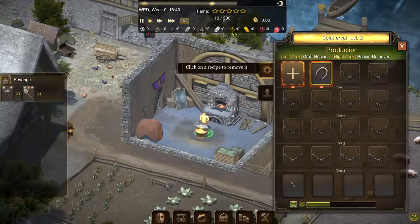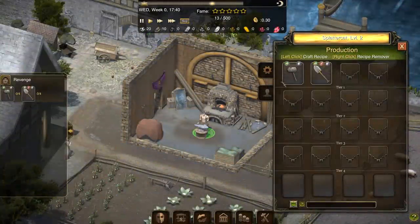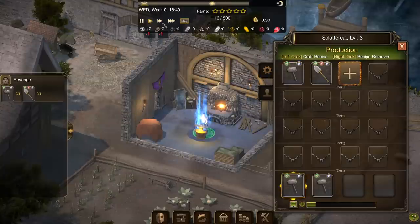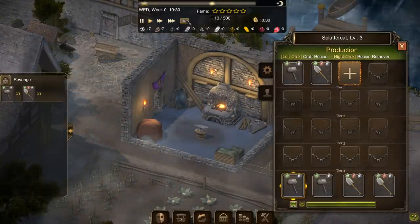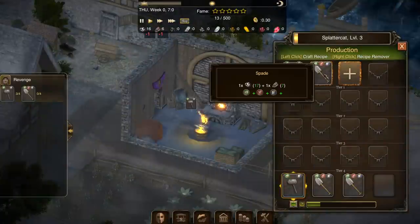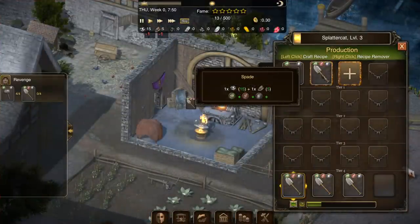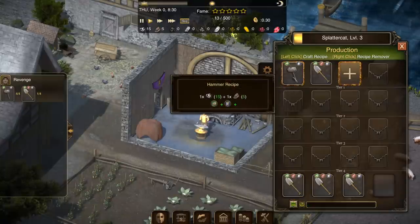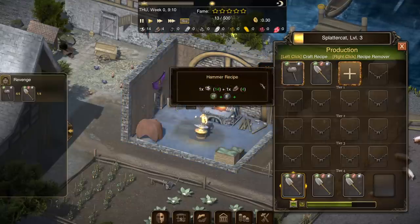So we've got hammers and spades to craft. That's the last of my money, so if we run out of stuff it's going to be a bad time. Oh, we got another crafting slot — that's pretty cool. It looks like I'm hammering pretty quickly — I think it's because I got better at making hammers, since he's making spades much slower. It must be because I've mastered the hammer recipe. It looks like it increases productivity in that area.